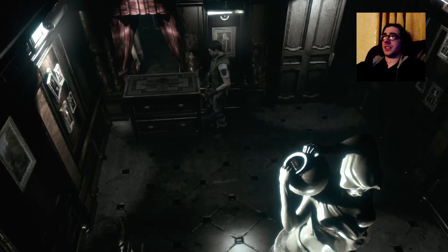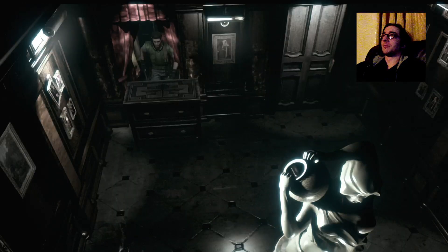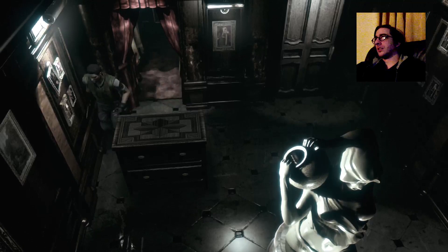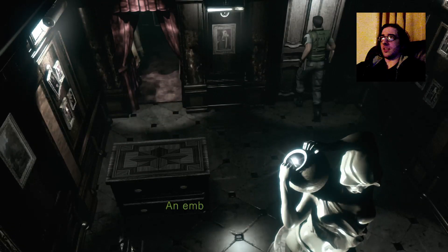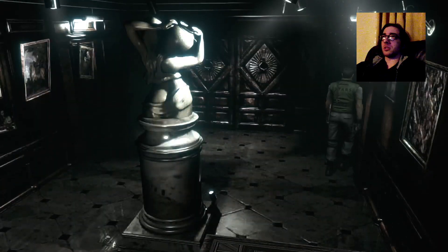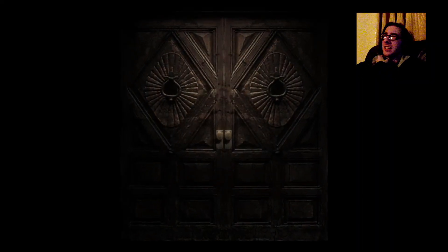I wonder if I can hop on top and scoot behind this thing - here we go, perfect. Push it away from the wall. I may have actually pushed it too close to the other one though. Can I reset the puzzle? It's locked - an emblem of a sword is carved into the lock. Through the big doors - we go out, come back, and the puzzle should reset itself. As we all know, the guard from The Legend of Zelda is the one who fixes all the puzzles.